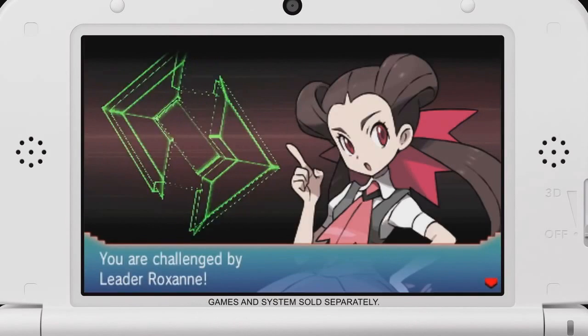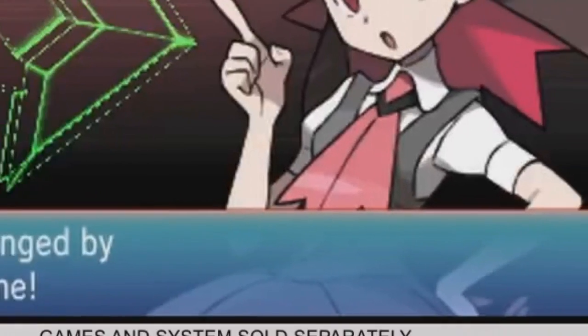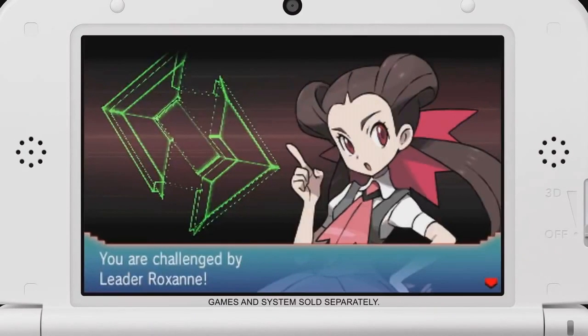The only gym leader we see though is Roxanne, who has also been given a slight redesign. Her hairstyle and bow are still the same but her outfit looks to be closer to a typical Japanese school uniform. Even her tie has been changed to better match her bow. And it's hard to see but it looks like her skirt flares out a bit more and is reddish in color. So elements from her original design are there, they've just been updated for these games.